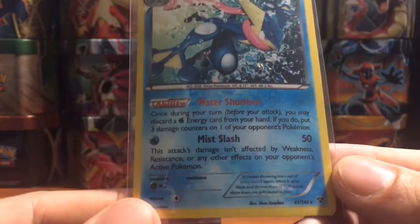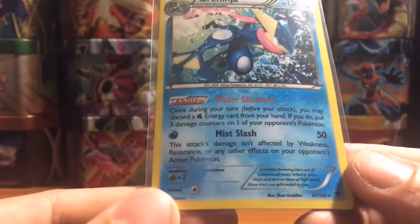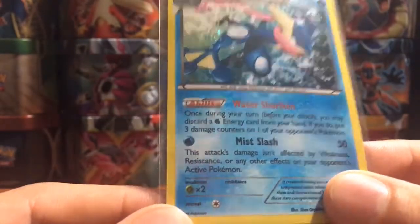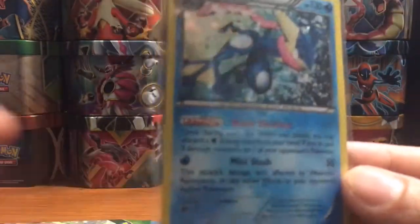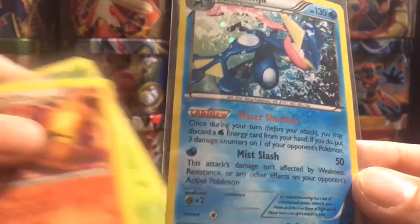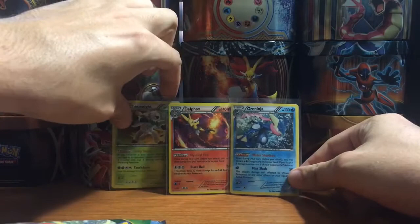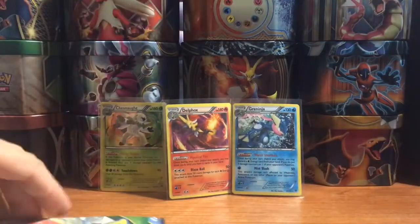Arguably the best one is Greninja with Water Shuriken: once during your turn you may discard a water energy card from your hand; if you do, put three damage counters on one of your opponent's Pokémon. Easy way to take out a Joltik in one hit against Night March without using your attack. This is a good card in Greninja BREAK decks, although all three of these cards will be rotating out of standard.